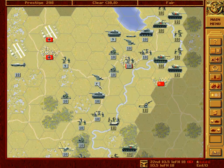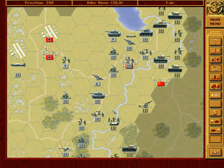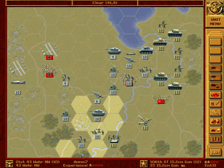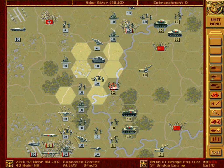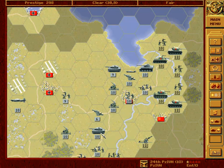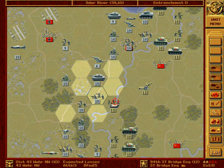As for these bridge engineers, I'm not quite sure just yet what to do. We could attack them. Now this artillery has a spotting of one, which means that if I attack with my heavy weapons infantry — I mean attack these bridge engineers of course — they will not be seen by this artillery. That's the theory. But in practice, you know, it doesn't always work. And also for this tank, I'm not sure what to do about it. But it would be very useful to have a tank to attack these bridge engineers on the next turn.